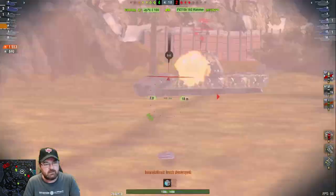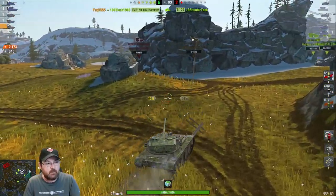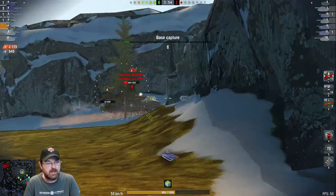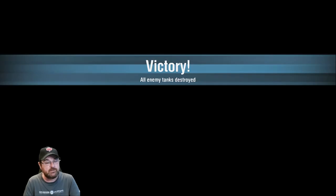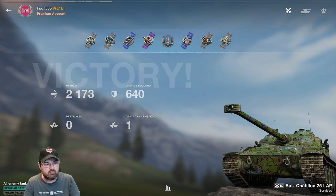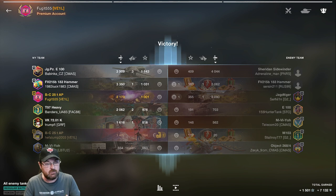Oh, that's a lucky bounce - he throws an HE at me but it bounces. Now I can take him down. The Bat Chat does struggle with gun depression. I see his gun turning the other way. I'm worried about the T100 - not going to face him off, getting out of there. But the Sheridan - I didn't realize he was loaded - puts a big roll into me. I push down on him, wait for the reload, get him on the second shot. We do 2173 damage, take one tank out. We were constantly on the move, baiting the enemy. Third class but a good game.